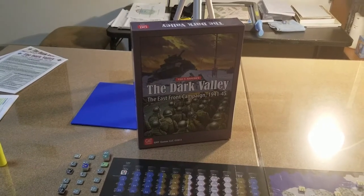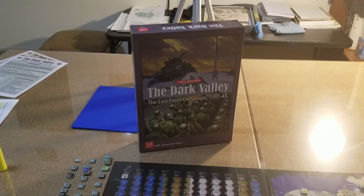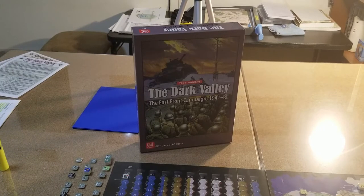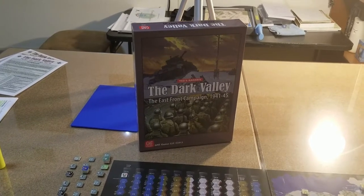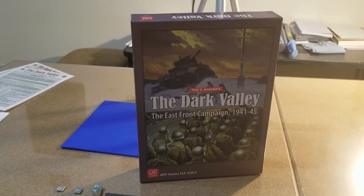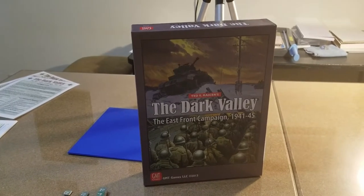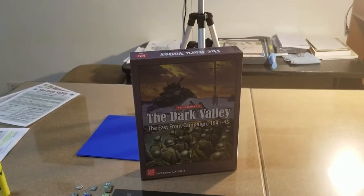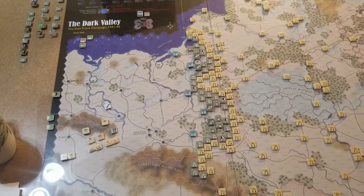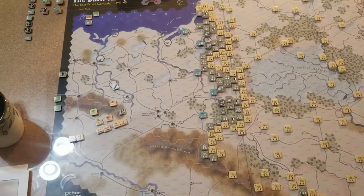We're going to start the Dark Valley East Front Campaign '41 to '45 by GMT 2013, designed by Ted Racer. I realized there's a deluxe version, and when I first found that I was like, why don't I have that? So I got online, looked at it, and realized that I like this map a lot better. I think the charts are a little easier to look at on the deluxe version, but this map just speaks to me.